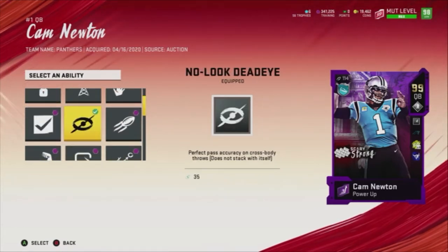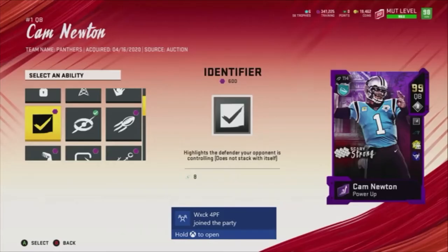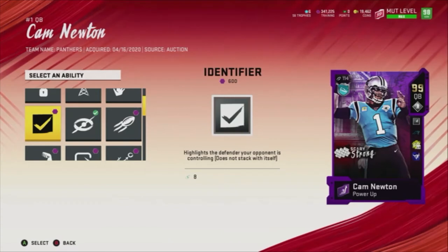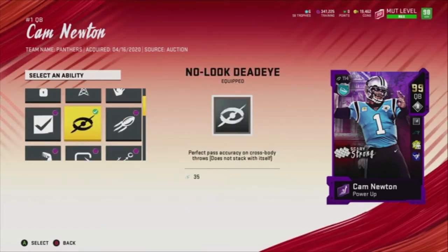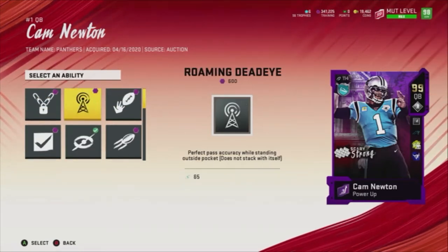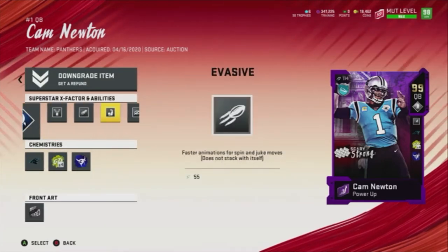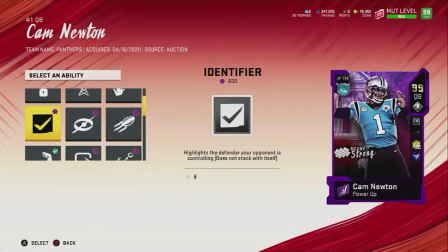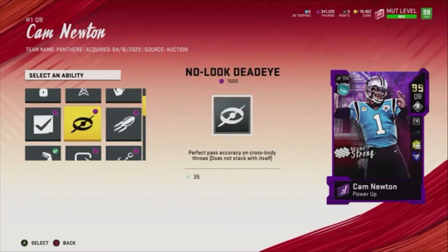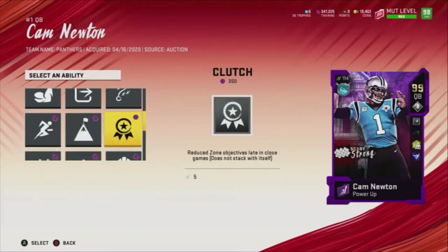The last ability I have is No Look Dead Eye — just in case you scramble right but have an open man on the left, you can throw it across your body. It's pretty self-explanatory: perfect pass accuracy on crossbody throws. So those are the abilities I'd recommend for a scrambling quarterback.